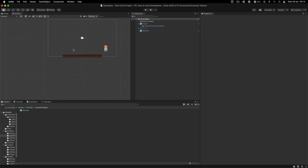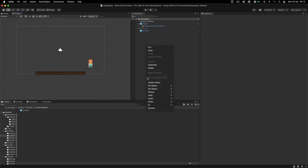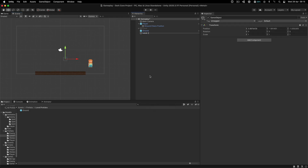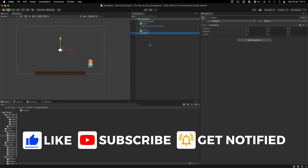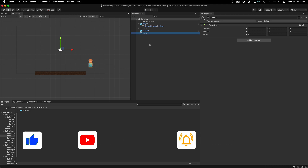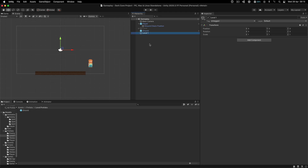What I do is create an empty game object and call it level holder, or level, or however you want to call it. Usually in my games I call it based on the level name — level one, level two, level three — because in games that have multiple levels, I create the levels as prefabs and the whole game happens in one scene. Inside of it, I put another game object and call it the ground holder, and then over here I start to add the ground.